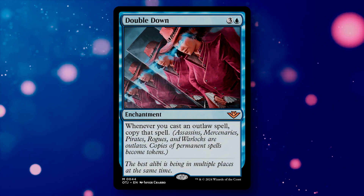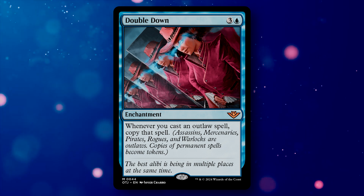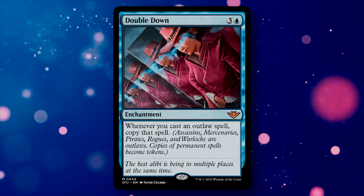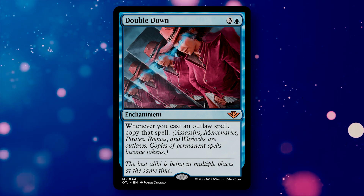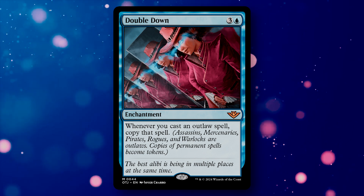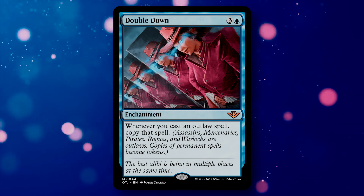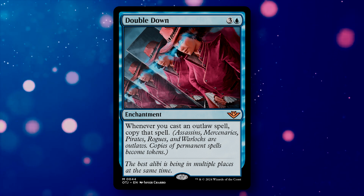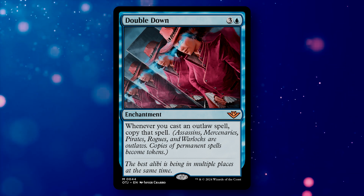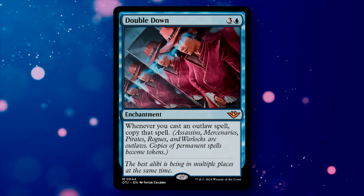Double Down is a 4-mana enchantment. Whenever you cast an Outlaw spell — any spell with the subtype Assassin, Mercenary, Pirate, Rogue, or Warlock — copy that spell. If the spell is a permanent like a creature, the copy becomes a token. This is tremendous: a lot of cards in these categories are powerful, so getting double value out of a single spell will make for much more explosive plays. We've had Rogue Kindred and pirate decks over the years, so this will slot into a lot of those builds.